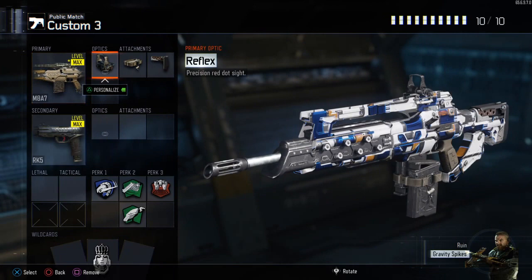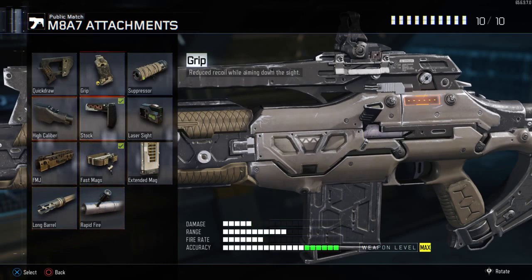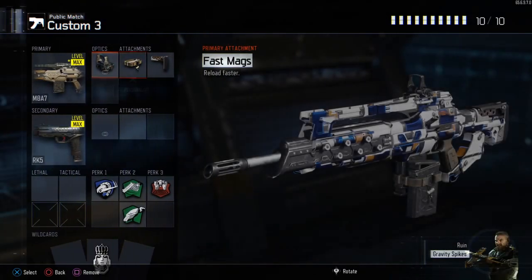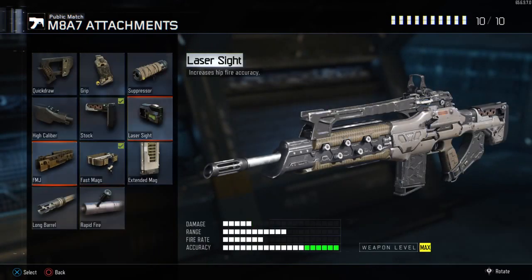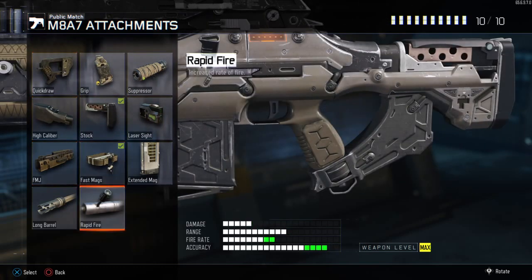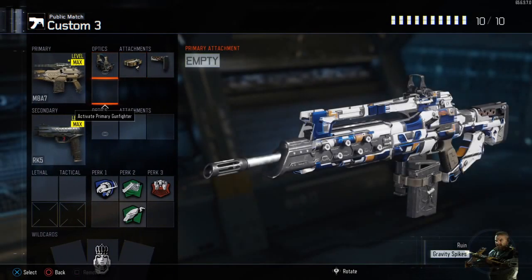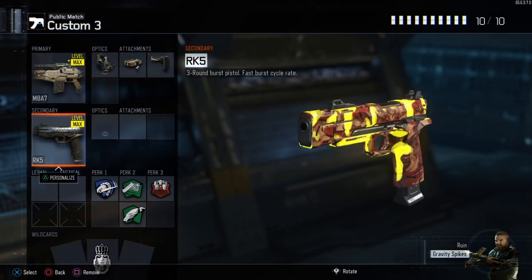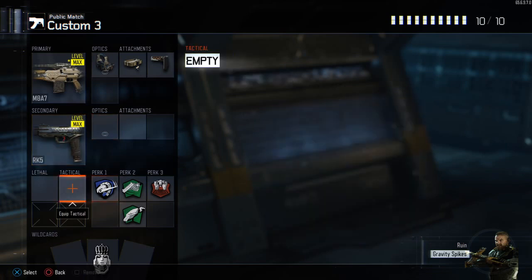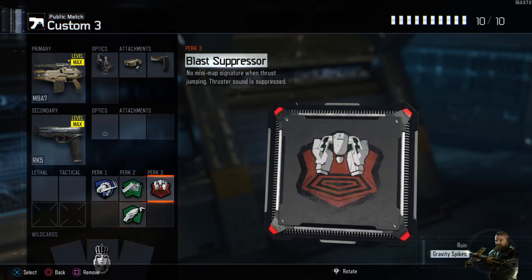Next gun, M87 with Reflex, Fast Mag, Stock. Usually I would put either Rapid Fire or Quickdraw instead of Fast Mag — Quickdraw because you can aim faster, Rapid Fire because this gun shoots a little bit slow. And then I have the RK-5 as a secondary, really good secondary, I highly recommend you guys try it. Perk 1 Overclock, Perk 2 and 3 same thing.